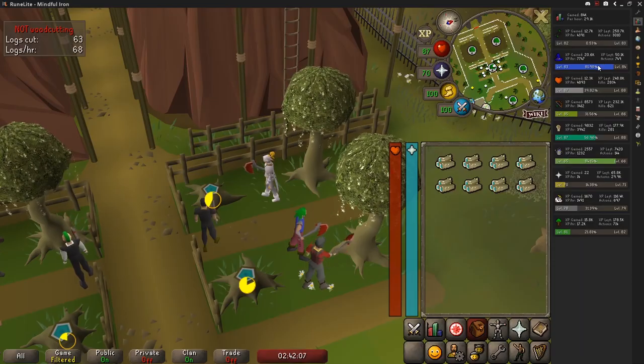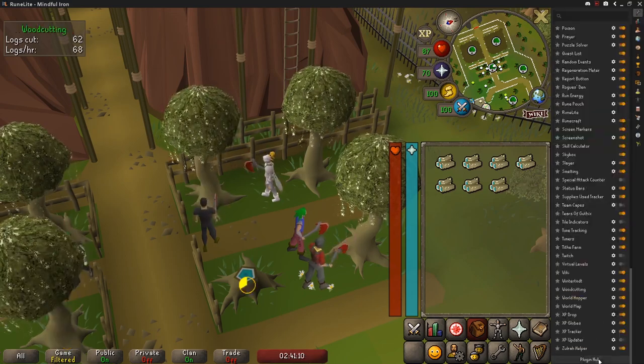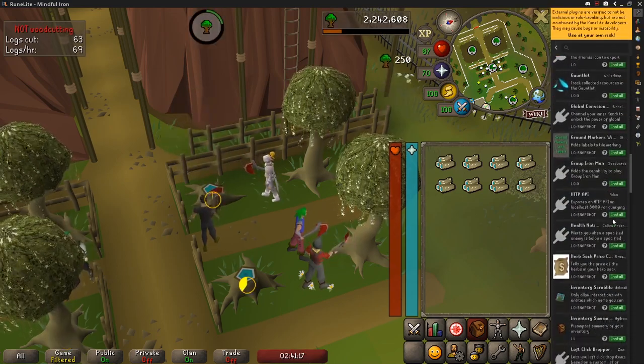There are also many more various features such as marking useful tiles and objects, status and boost timer overlays, XP tracking including per hour, and even an entire plugin hub for more plugins than come by default.